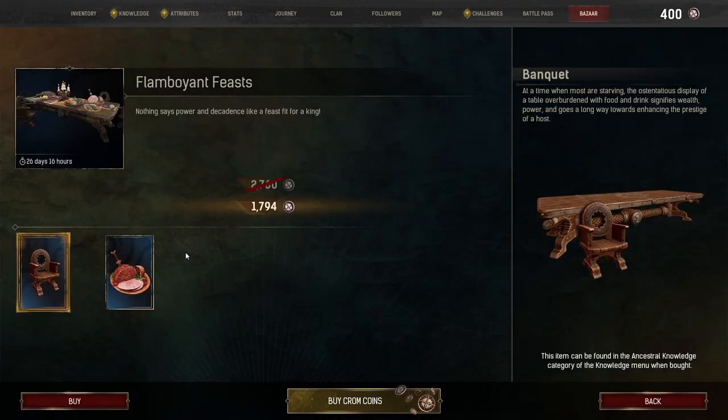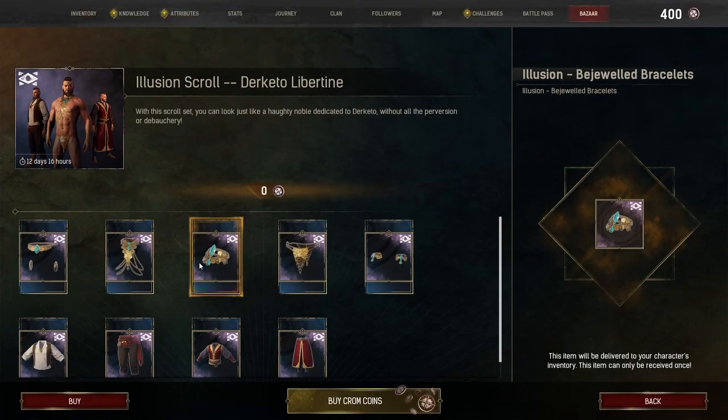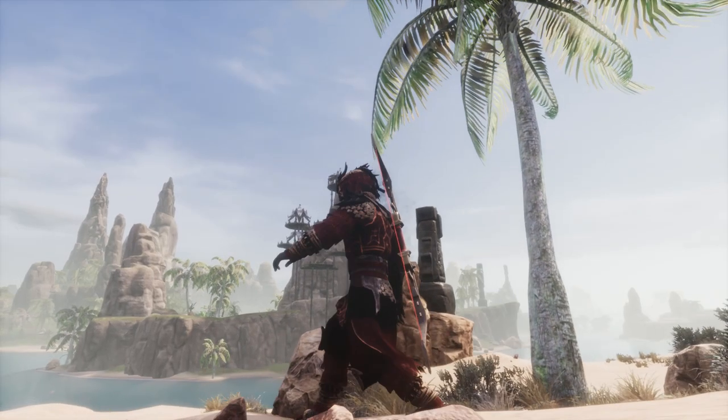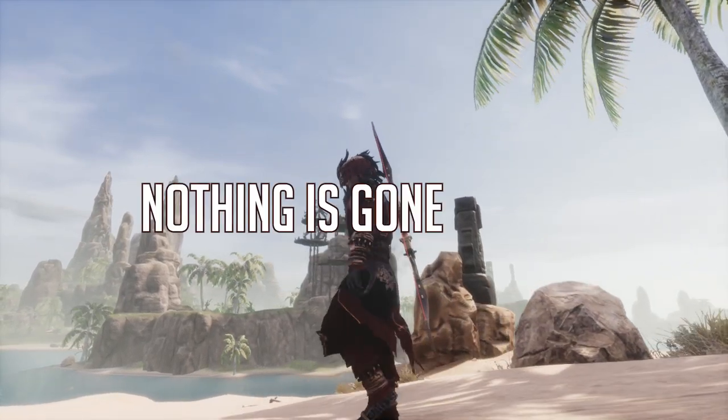At any given time, the Bazaar will show a few different items of content. The Bazaar rotates through this content regularly, with the rotation timer being shown at the bottom of each image card. These items will become unavailable when they rotate out, but Funcom have assured us that everything in the Bazaar will eventually roll back around, so nothing is gone forever.